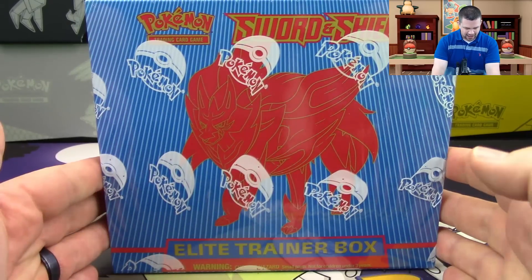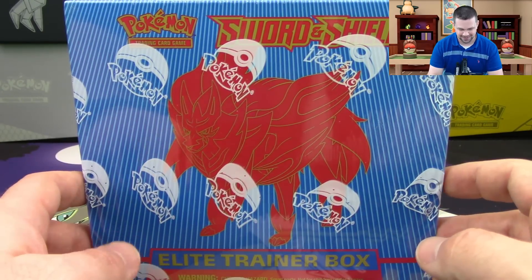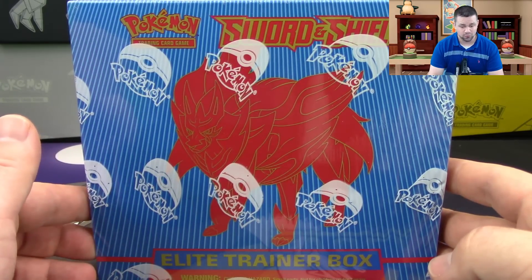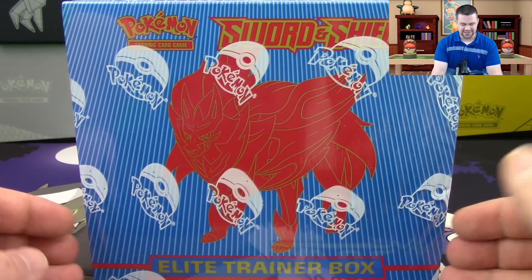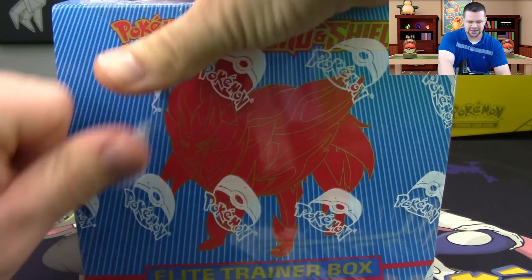What's up Pokemon fans? I'm Professor K for Evolutionaries Gaming, and welcome back to more Pokemon Sword and Shield openings here on the channel. Today we've got ourselves an Elite Trainer Box — the Zamazenta Elite Trainer Box. I picked this one because it's blue, and blue is my favorite color. We've already opened quite a bit of Sword and Shield — three booster boxes and other stuff. This has probably been the most we've gotten before release date in the history of the channel. We're almost at six years now. Let's get into this and see what we get in this Elite Trainer Box!